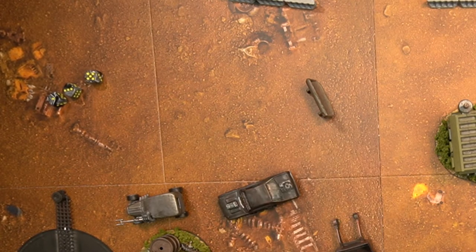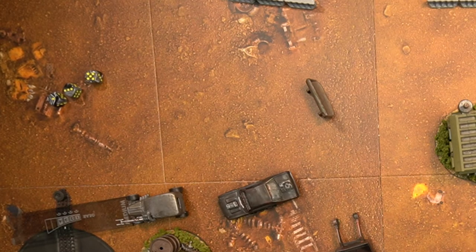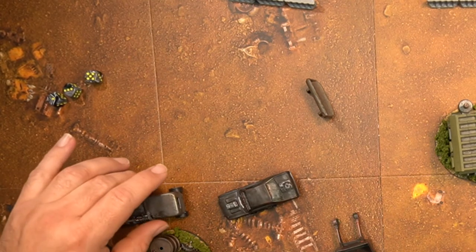Now in gear 4. Done takes the medium template again — still a trivial maneuver in gear 4. He doesn't need to roll dice, uses the shift to remove a hazard token from his vehicle, and crosses the finish line. There you have a quick, simple race.